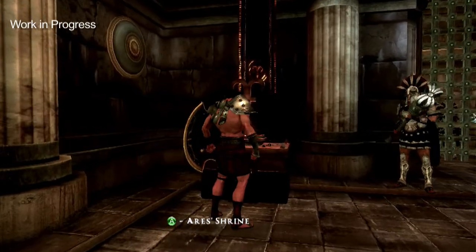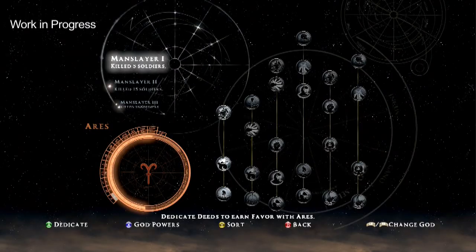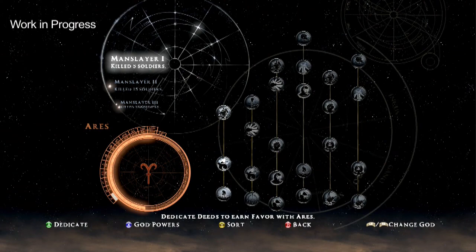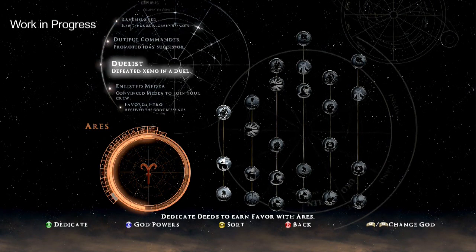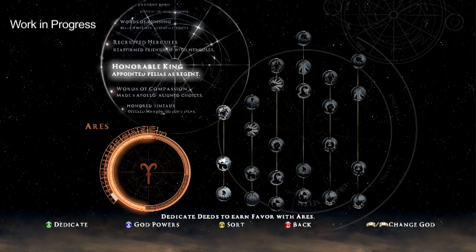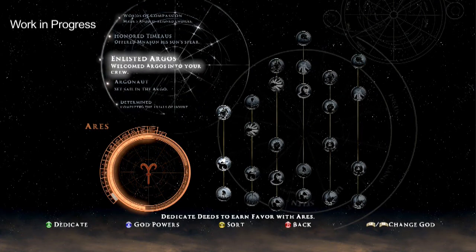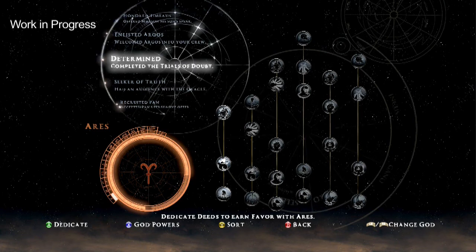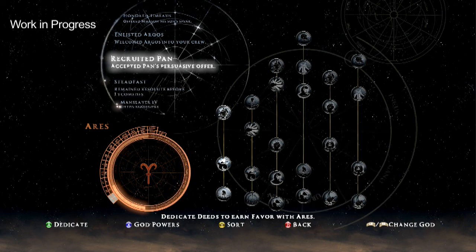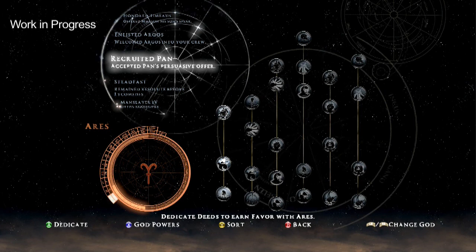You'll have this whole list of deeds based on the things you've done throughout the game. You'll be able to approach shrines, like the Shrine to Ares we have over in the corner here. This takes you to the screen where you can dedicate deeds and then purchase new abilities from Ares. In the upper left, you'll see all the different deeds Jason has at his disposal — including the Manslayer deeds we just acquired in combat. As you dedicate these deeds, you'll see that meter in the lower left slowly filling up with every single deed dedicated.